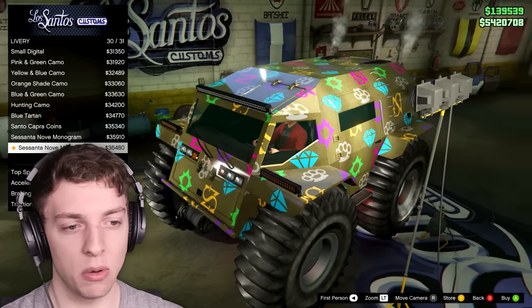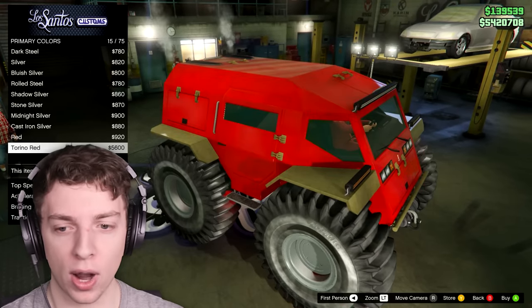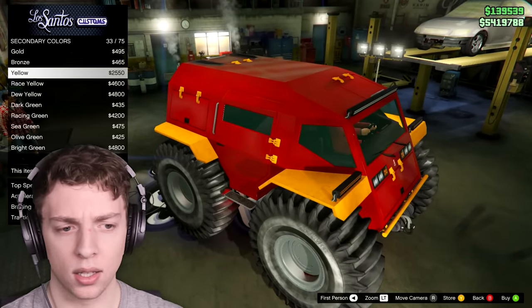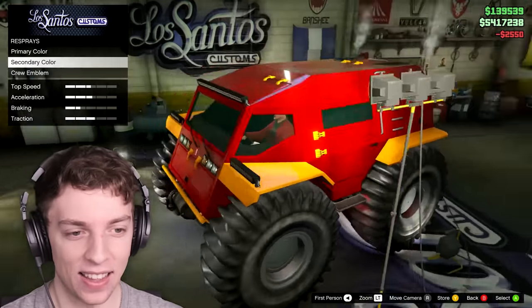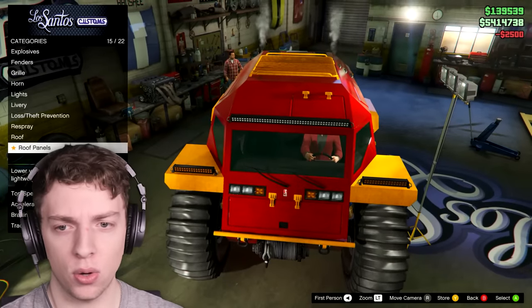Yellow and blue livery — okay, that is intense. I think we might have to come back to this one when we have our main colors on there. Respray — let's throw a red and yellow combo on there, like an old school combo, and see how that looks. That really stands out. Roof rack — secondary color roof rack looks cool.